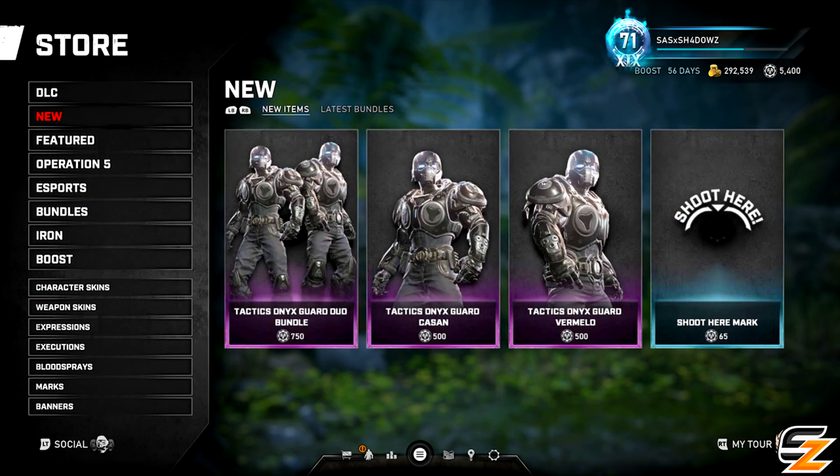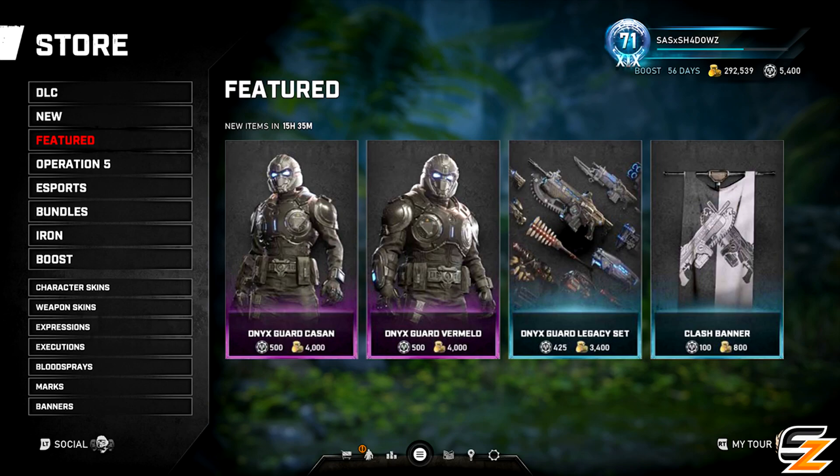The new Shoot Here Mark is also going live in the store, which might actually be a worthy investment just because if it can help your solo queue teammates land more shots, that's big W's all day. The featured section of the store is going to include the standard Gears 5 Onyx Guards returning for 500 iron or 4000 coins, alongside the Onyx Guard legacy weapon skin set that fits in with any of the Onyx Guard variants in the game so far.